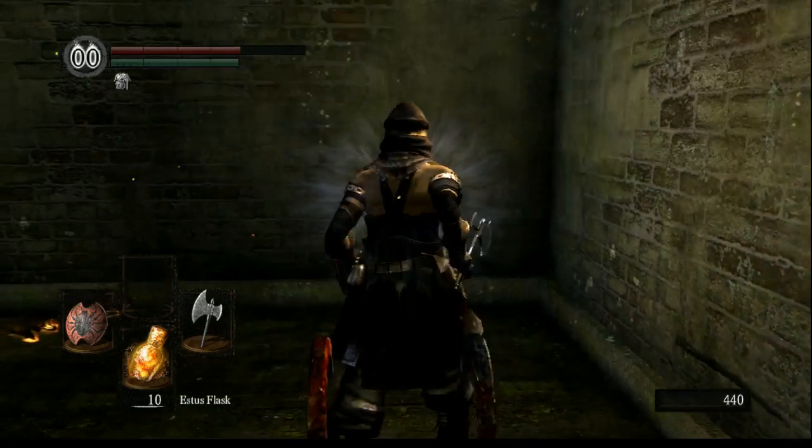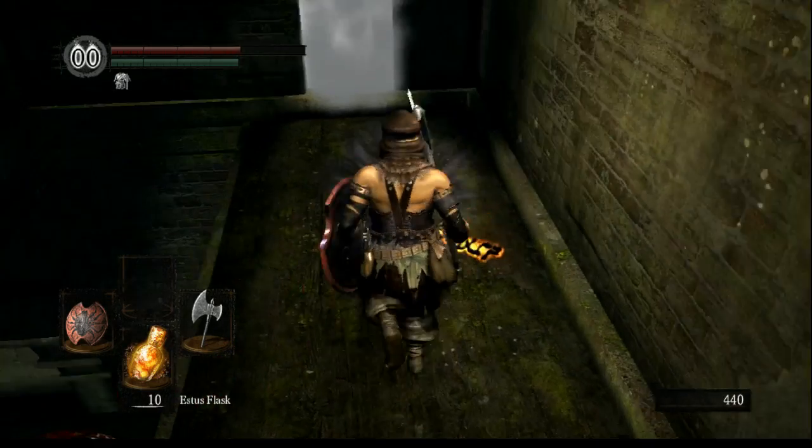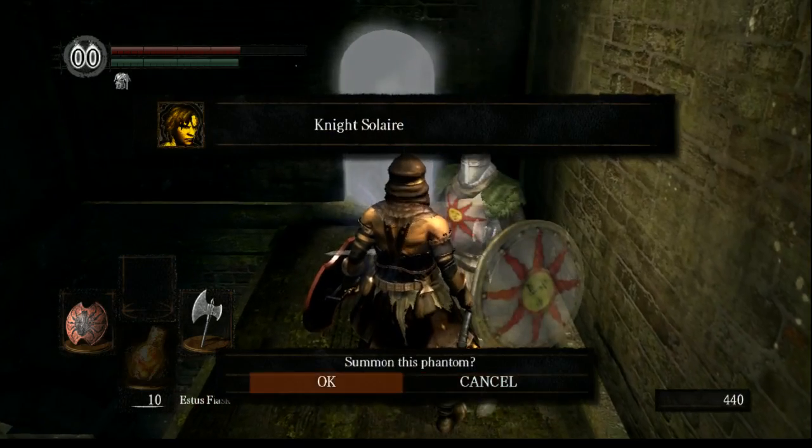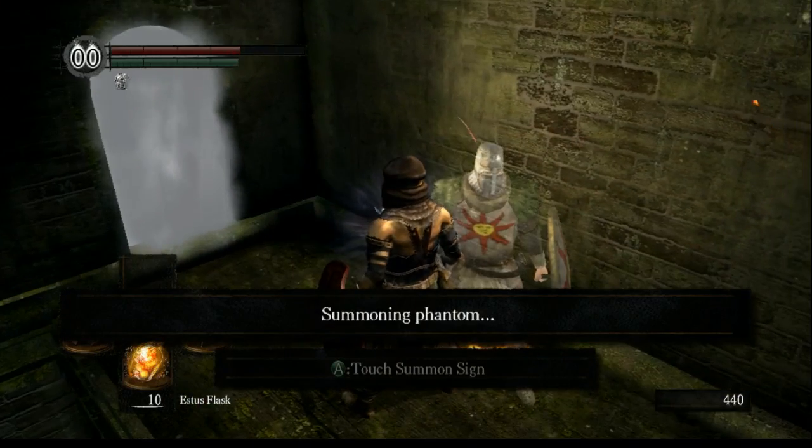The easiest way includes making yourself human and summoning Nito's Soul Lair, because if you're not alone, it's gonna be way easier.